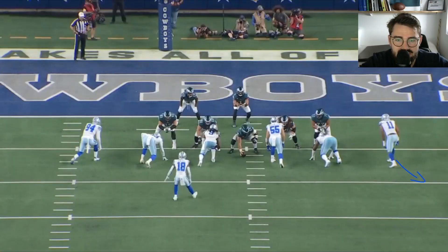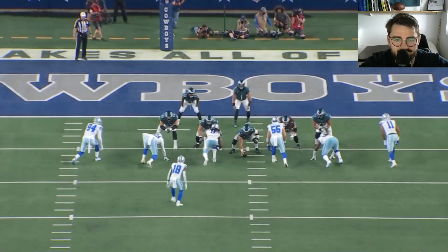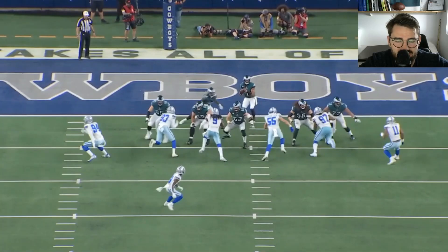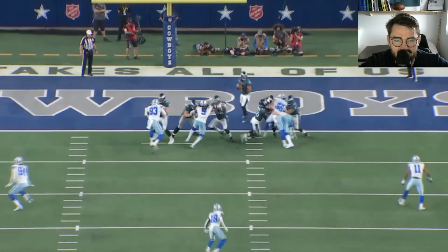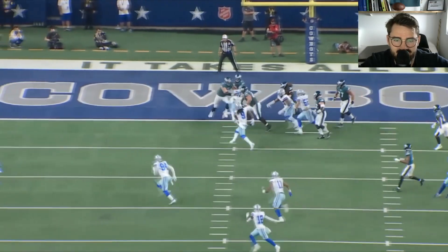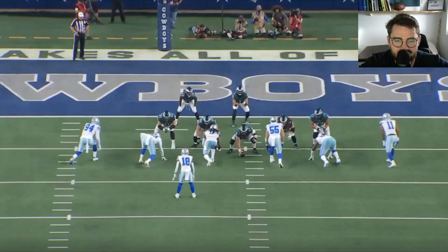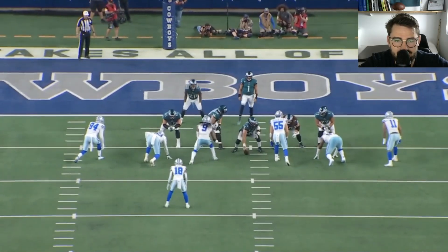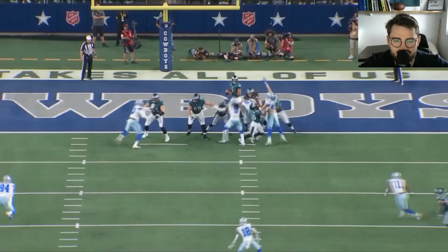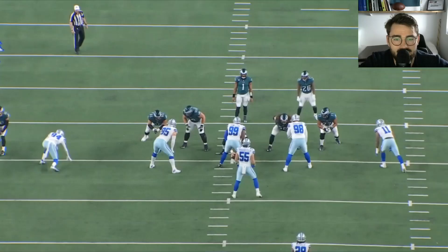On this rep, Micah drops into pass coverage, so we have two rushers coming through the A and B gaps. Dillard does a good job recognizing that Parsons is bailing, then comes in to help Isaac with a punch on number 97, before taking over on Landon Van Der Esch. Let's look at that one more time — boom, he delivers a good shove to 97 and then transitions to his next assignment.